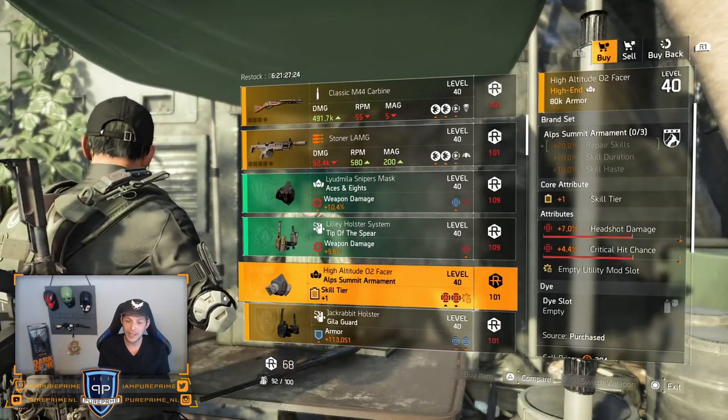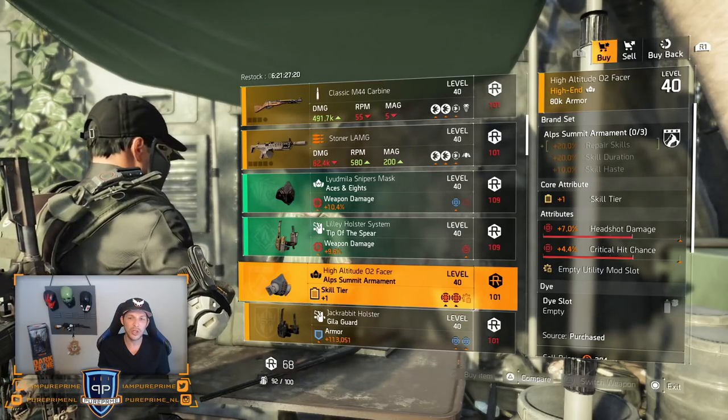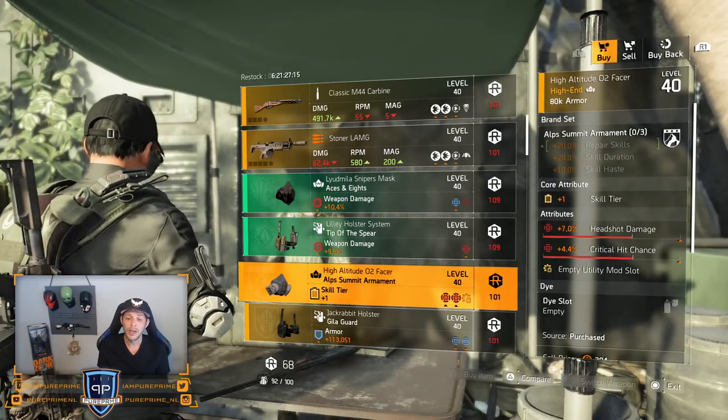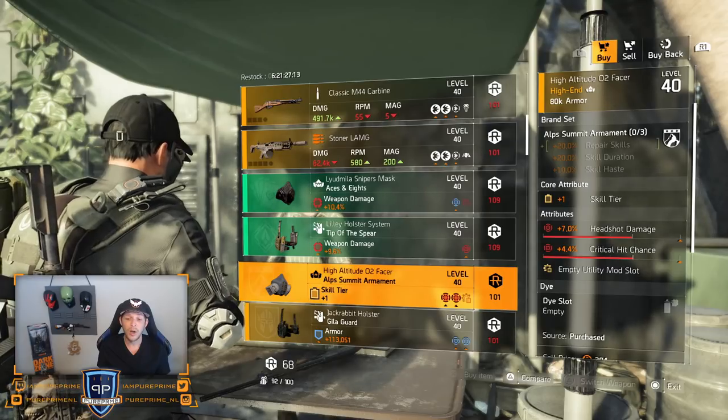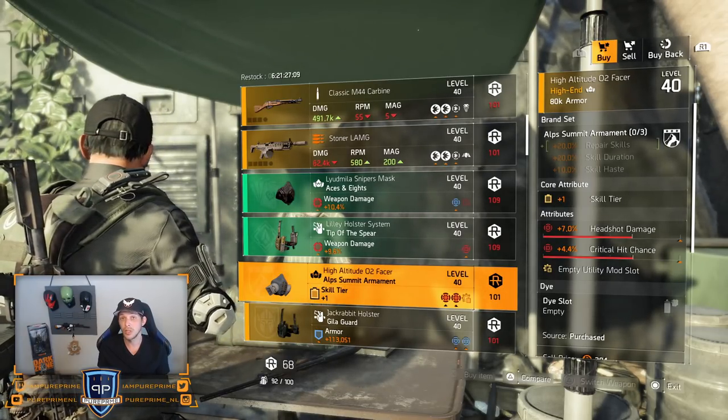Over to the Alps Summit mask — could be a nice one if you're looking for a solo build to heal yourself, get that repair skills up, roll repair skills on there or maybe some critical hit damage if you're looking for a skill crit build.